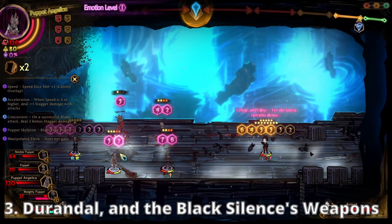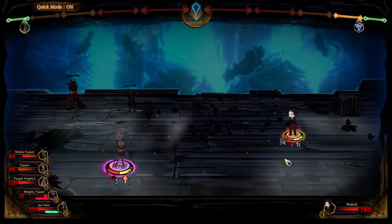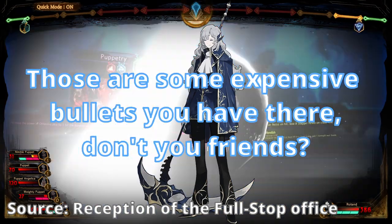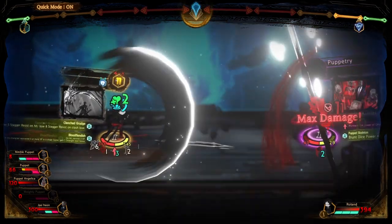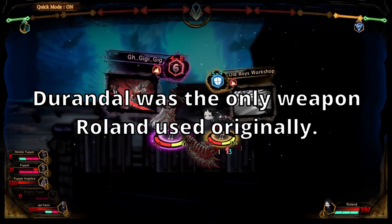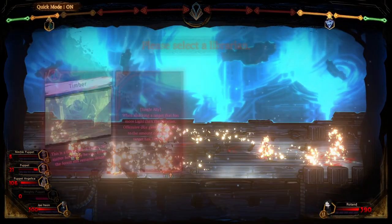Number 3: Durandal. Most of Roland's weapons are named after the workshop that produced them. We don't really know much about them, and only one of them gets mentioned in the in-game story. However, one weapon stands out above the rest: Durandal. It doesn't sound like a very workshop-ish name, and we can see him wielding it even before he started using the gloves of the Black Silencer. The developers also state that this was the only weapon he wielded in the past. So, what makes this weapon so special? Well, it's time to start talking about fact number 4.